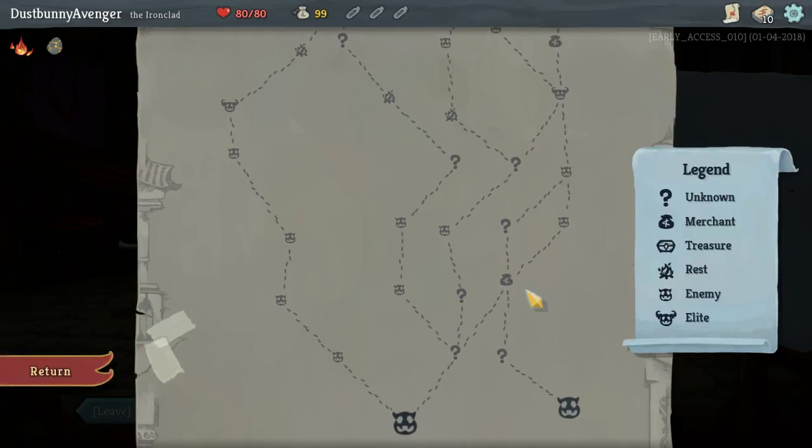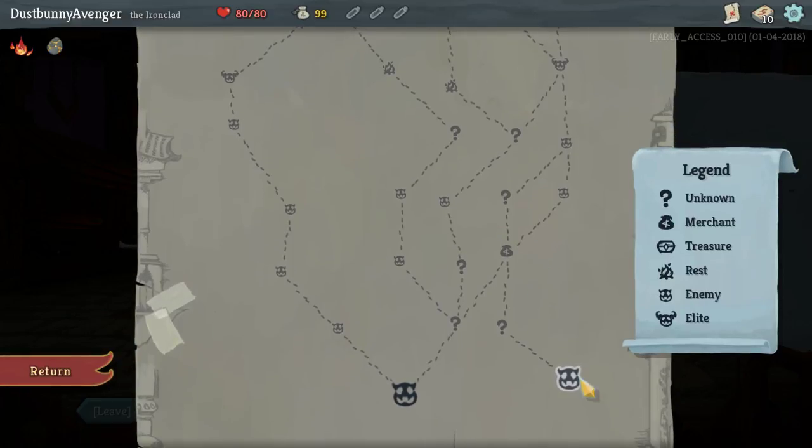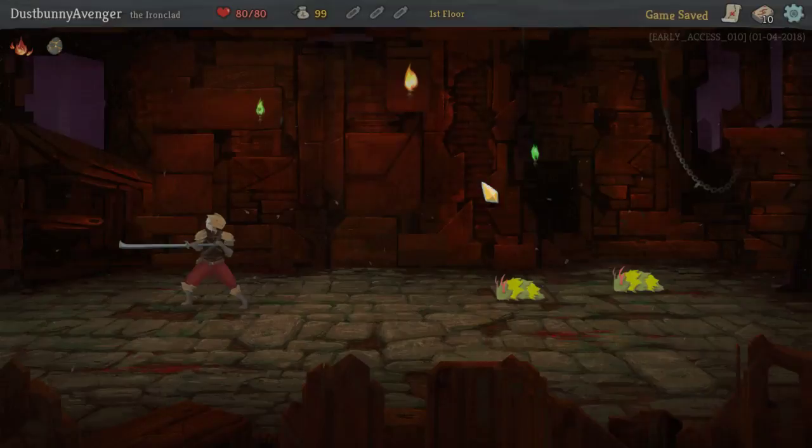We've got a shop going this way, a question mark, a shop, a boss, boss, elite. Let's go this way — enemy, question mark, shop, question mark. We'll see how we do. We might diverge right off the path here.